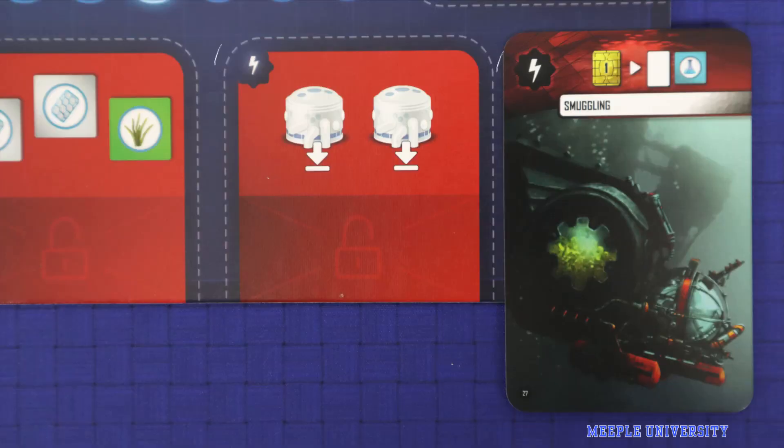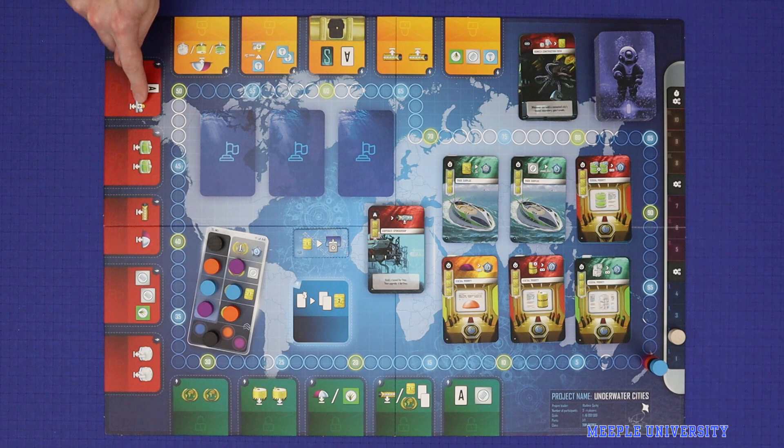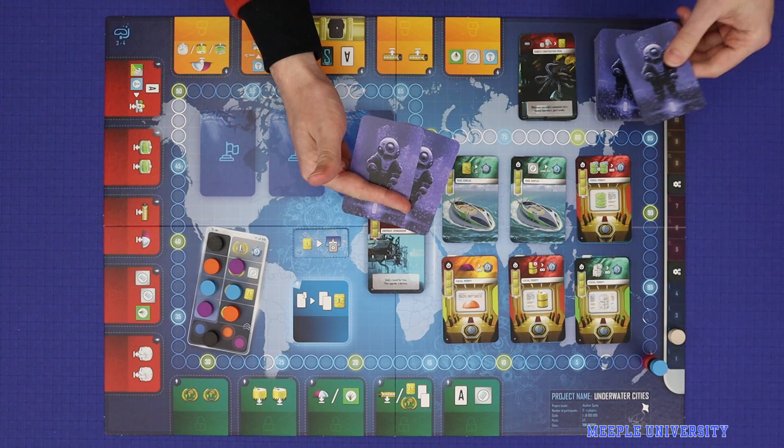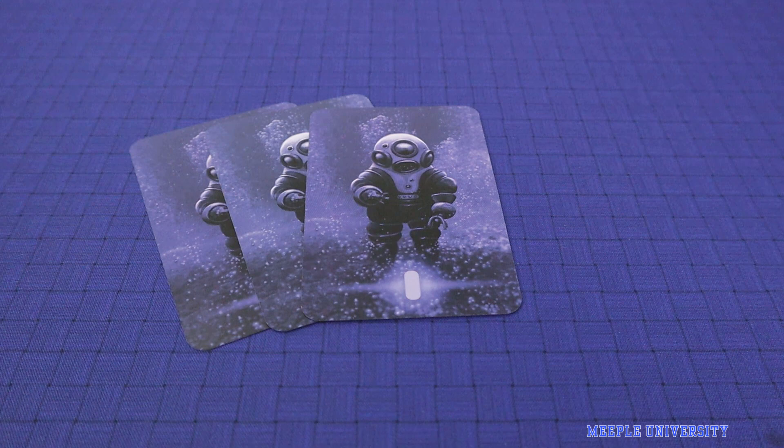In order to choose an action space, a player must be able to resolve at least part of that action space. It's not permissible to choose a space simply for its colour, or to block it for opponents. After the player has finished resolving all actions on the turn, that player draws one new card from the deck, even if that goes above the player's hand limit. Remember you can draw above your hand limit, but at the start of your next turn you must discard down to it. There are cards which can increase your hand limit beyond three.